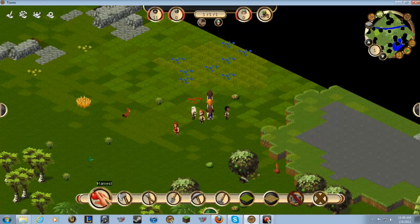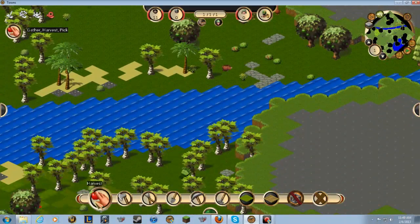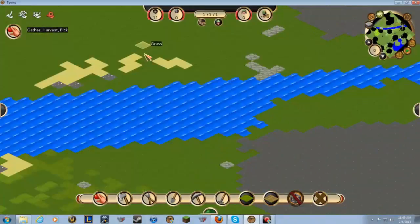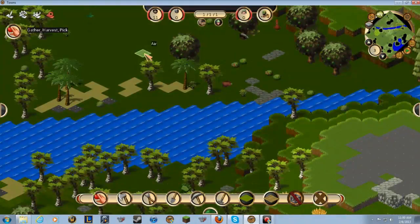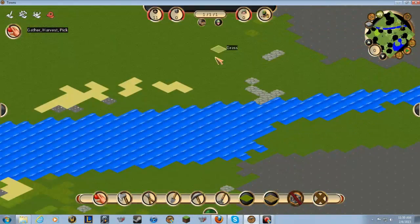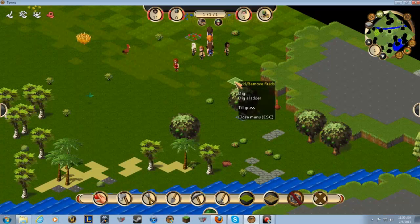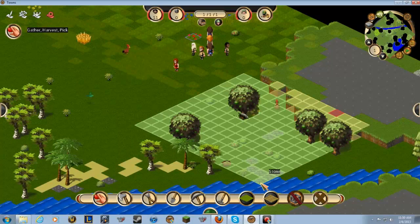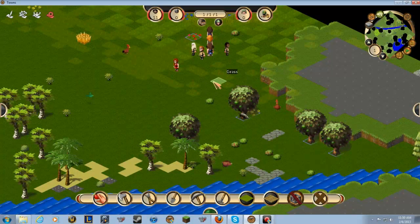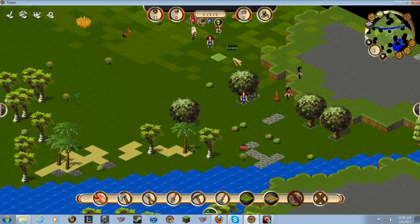Let's see if I can grab people to harvest. The wheel button on the mouse changes your levels — that's what we want to be on, right there. Okay, that's how it works. You just basically click on an area and your people will go... it's paused. Spacebar pauses it.